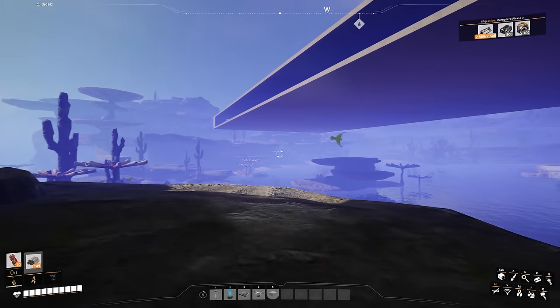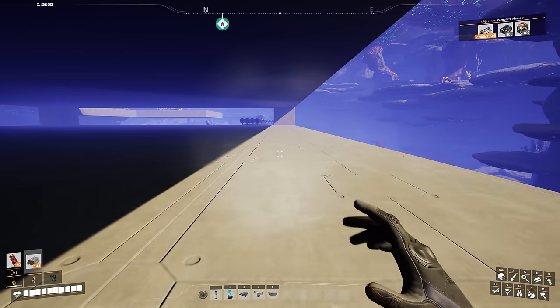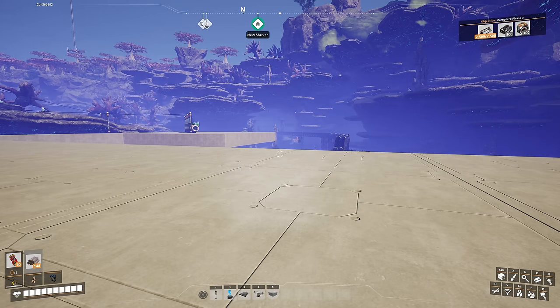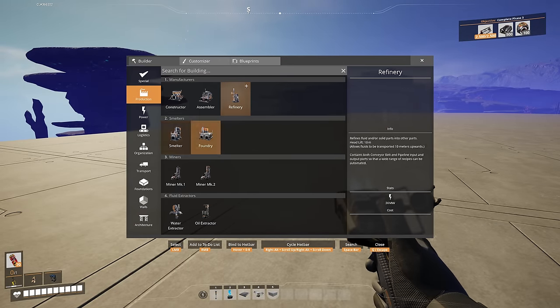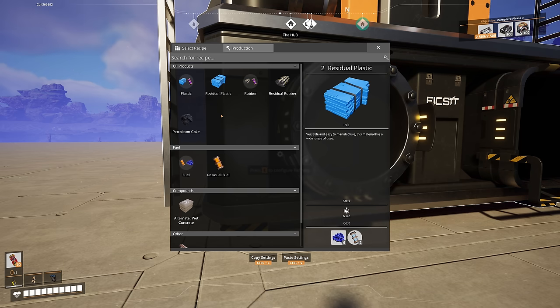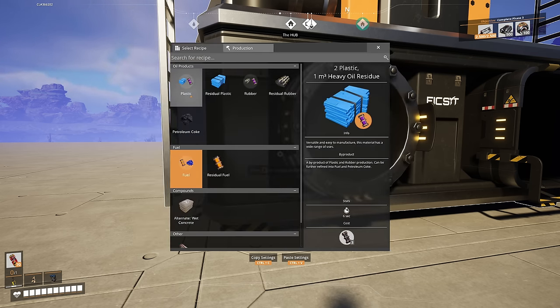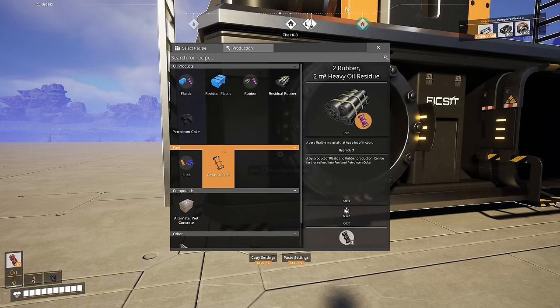I won't be able to get diluted package fuel just yet because I need the unpackager unlocked in the hub. Right now we're just going to put down a few refineries to get some heavy oil residue and polymer resin so we can get some plastic — plastic is needed for the hub to unlock those categories. We're going to make fuel using the fuel recipe which needs crude oil, and polymer resin which we'll turn into plastic.